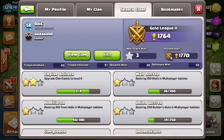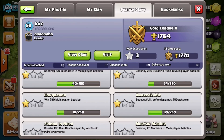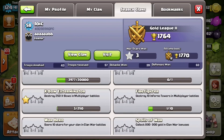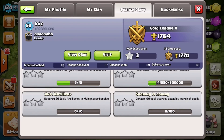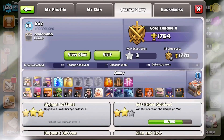Looking at his achievements, you can tell this guy's a noob right off the bat. He has 3 million gold stolen out of 100 million, and 3 million elixir out of 100 million. He's a level 58 — you'd think he'd be a Town Hall 6 or 7. He hasn't completed Friend in Need, it's 99 out of 100, and he's taken out zero eagle artilleries in war.